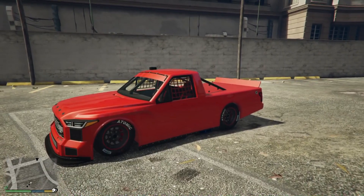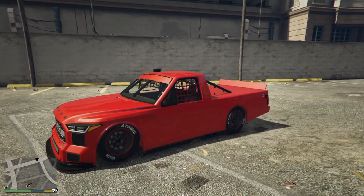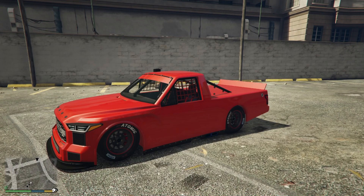This vehicle will be for sale in Southern San Andreas Super Autos for $1,790,000, and it does have a trade price of $1,342,500. It is in the sports class. As for the trade price, I'm not exactly sure how to get that — I'm guessing it's going to have to do with some racing. This car is based off a 2022 Toyota Tundra TRD Pro NASCAR.